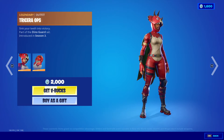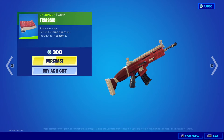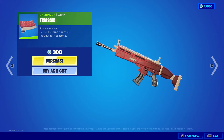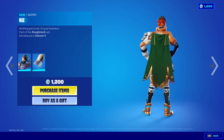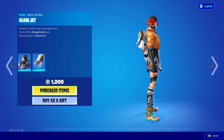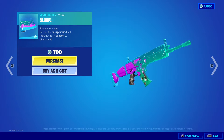Tricera Ops, 2,000 V-Bucks with the Hatchling. Triastic Wrap, 300 V-Bucks. Castaway Jonesy is back, 800 V-Bucks. Biz Outfit, 1,200 V-Bucks with the Glow Jet. Slurp Wrap, 700 V-Bucks.